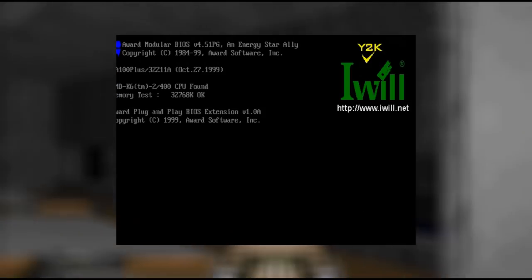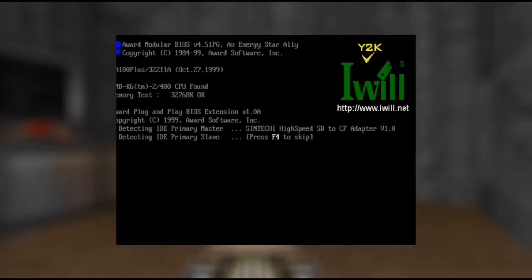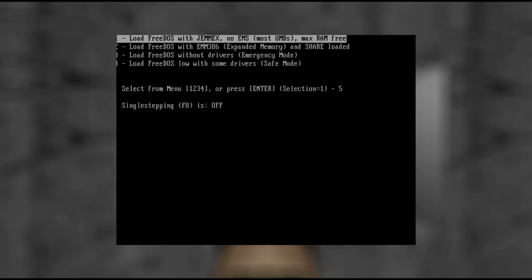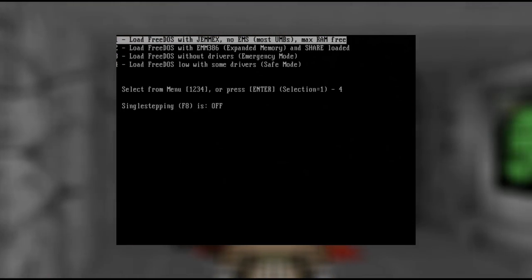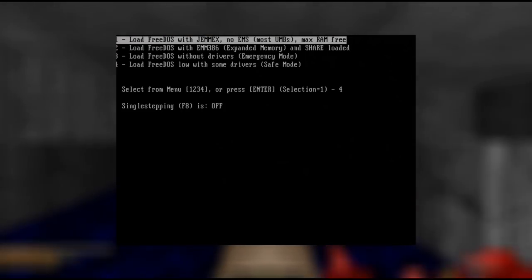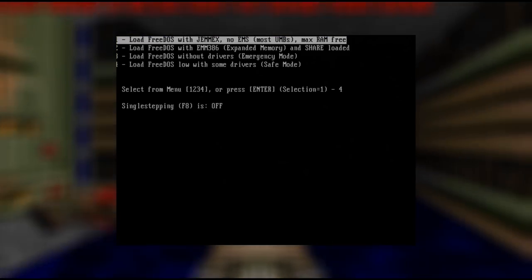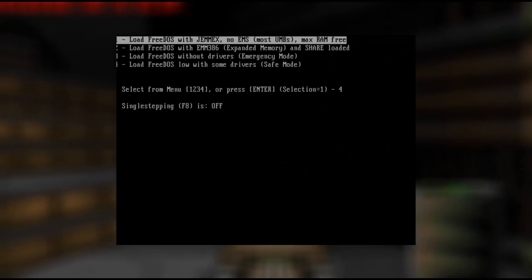After the first boot into our freshly installed FreeDOS, we get a basic boot menu that lets us choose between different configurations. The first option works for most games that work with conventional memory only or require XMS extended memory. If you're playing games that require EMS expanded memory, select the second option. The third option doesn't load any drivers, and the last option loads just barebone drivers. What I've found is that most games work with either the first or the second option. Some games, such as Turrican 2, however, only work with the last option.